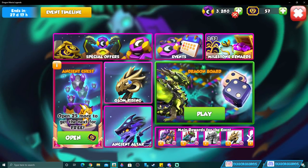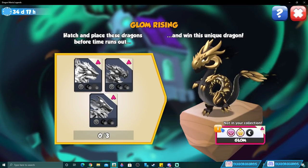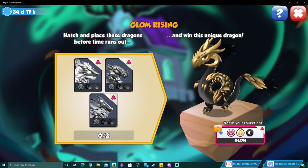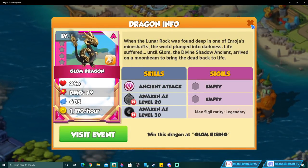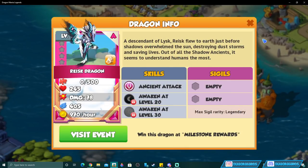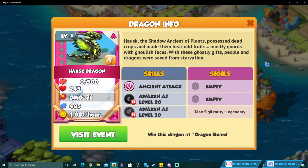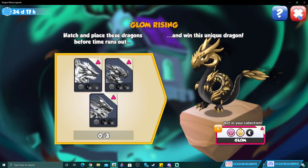The major reward dragons are part of the Glom Rising collection. Glom is the main reward — an ancient divine and shadow dragon with very high stats, the strongest dragon in this event. To get Glom, you need to collect every other shadow ancient: Raisk from the ancient altar, Murka also from the ancient altar (550–600 chests on average), and Haus who is the dragon board reward dragon.